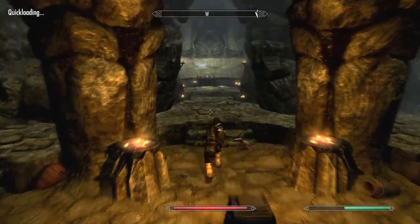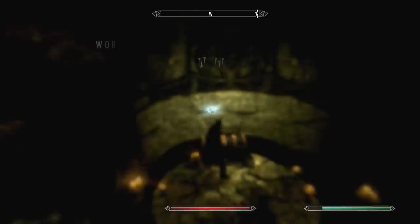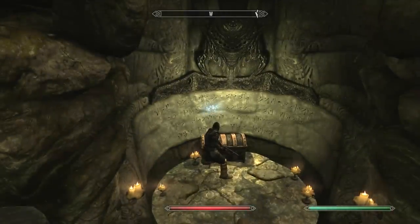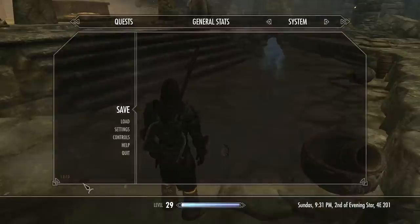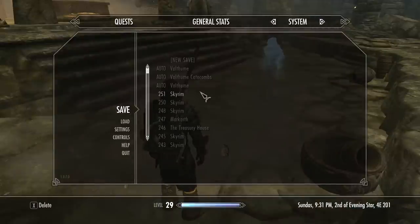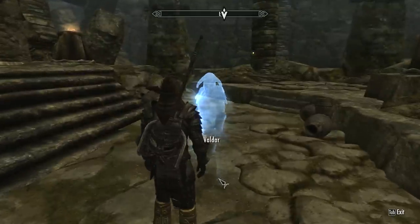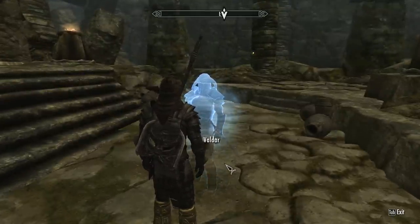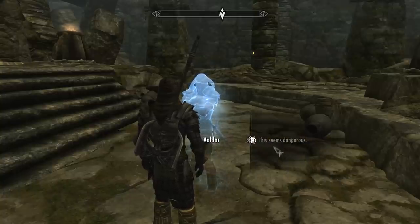That should technically be the third potion — you should have grabbed the second one way earlier. And of course you're going to learn a nice shout up here: Aura Whisper. I've never used that one. I went ahead and checked the treasure chest — nothing that great. When you've grabbed all three potions, come back out and talk to the aspiration guy. I saved you guys a minute of me running back.